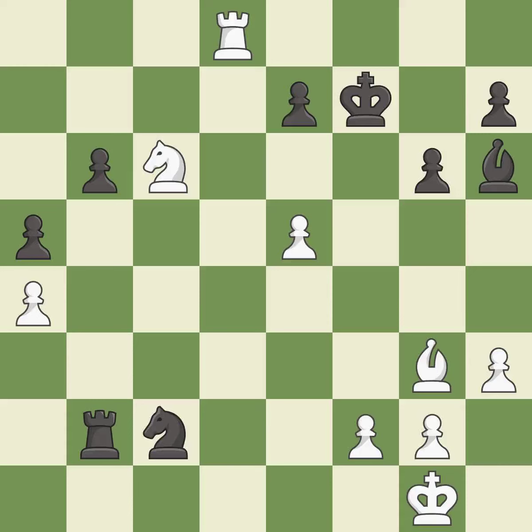Balanced — neither player ever had an advantage. That game was pretty competitive. White took advantage of the opportunities they saw in the opening. That was an incredible middle game by both players.